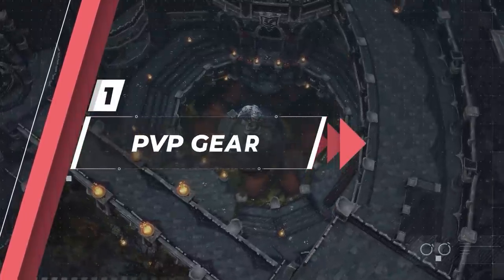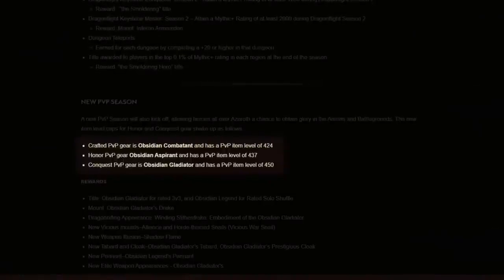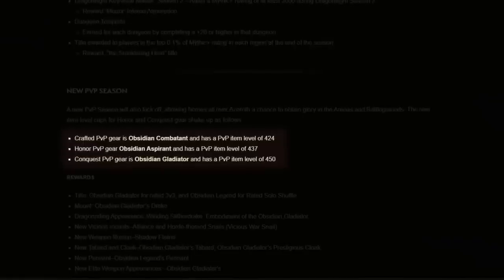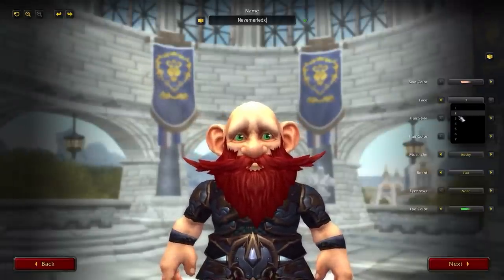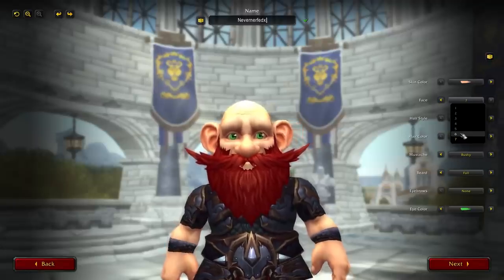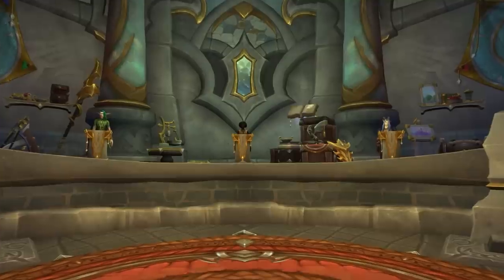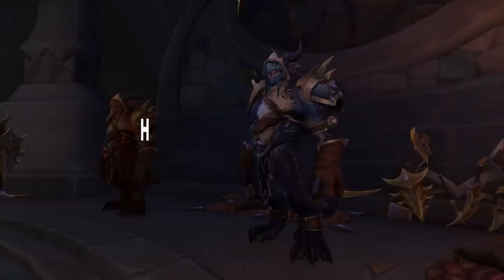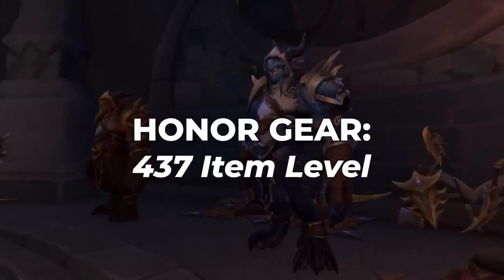First up, we have some good news. Most of your gear will still come from PvP. The same 3-tier system from season 1 is returning, with green quality crafted gear at 424 item level, honor gear at 437, and conquest gear at 450. If you haven't had a chance to gear an alt before the season starts, no worries — crafted Obsidian Combatant gear will be the same item level as your current epics. Honor gear at 437 in PvP means it can replace any conquest piece from season 1.